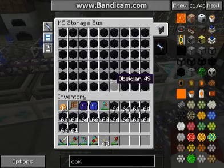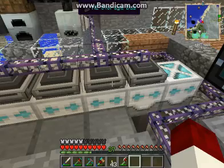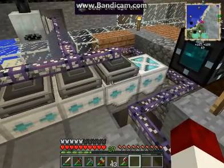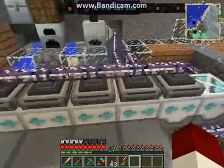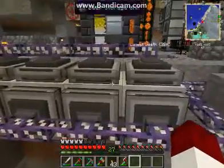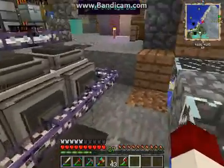I am using the ME storage bus set to insert only. The reason for that is so you can control what the faces do. My in-port is on the outside, and my out-port is on north, south, and west. Because of the way the deep storage unit is set up, I have an ME storage bus on the top set to insert only, and the ones on the side are set for output only.